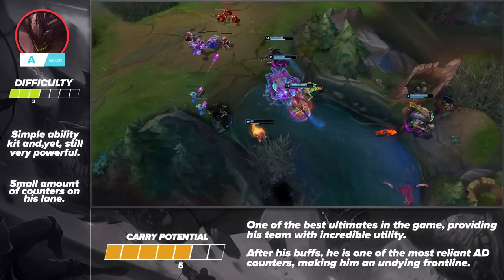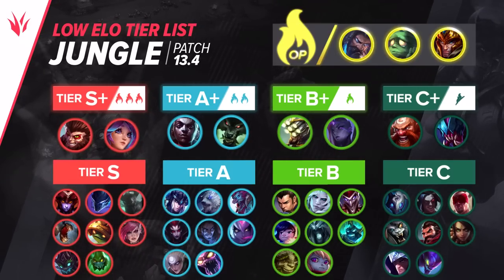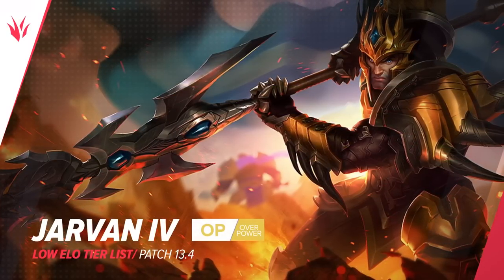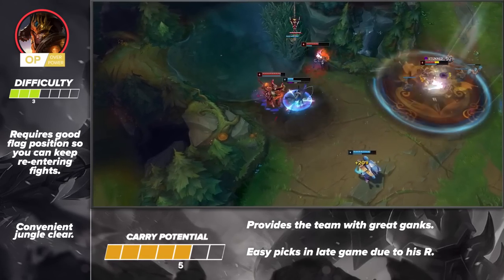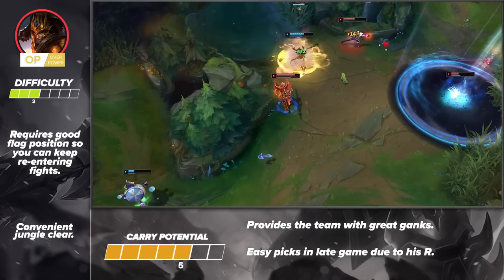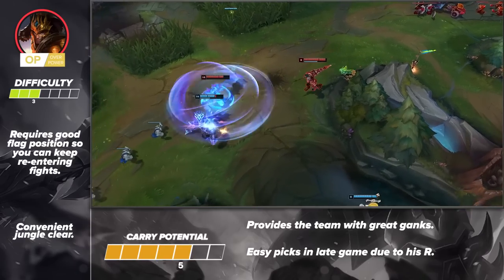That covers the top lane, so next we'll run through the jungle. Starting off in the jungle, here's our tier list for this patch with Udyr, Amumu, and Jarvan in the OP. We'll begin the jungle rundown with Jarvan. He's an easier pick, being rated 3 out of 7 by our analysts, but still yields some great carry potential. What keeps him from being the easiest is that he requires you to position his flag well. You won't be able to play him perfectly on your first try, but with a little bit of practice, anyone can quickly improve and start getting solid results with him. Luckily, his jungle clear is convenient and easy, leaving the bar of entry quite low.